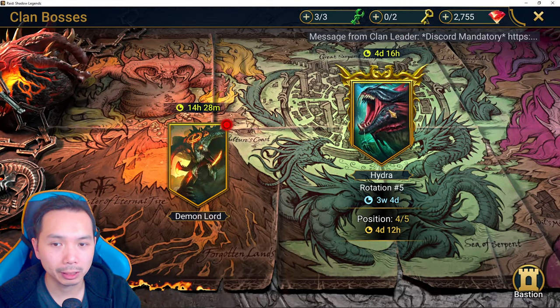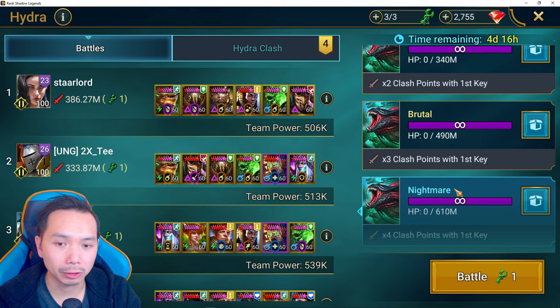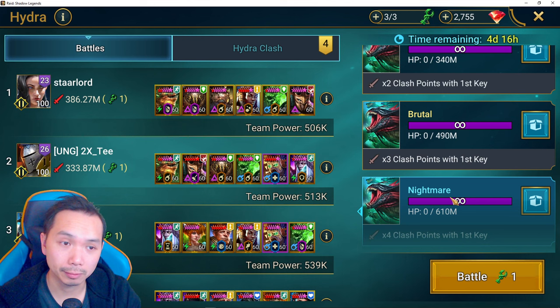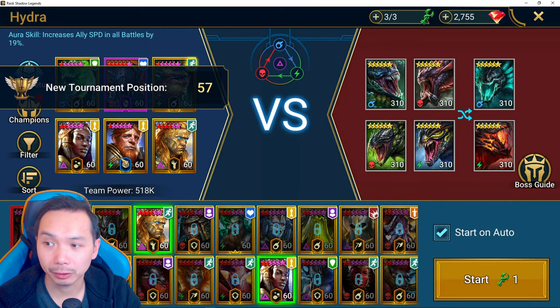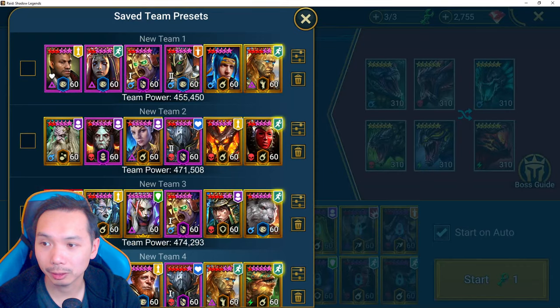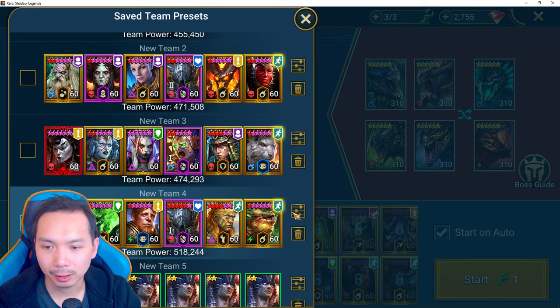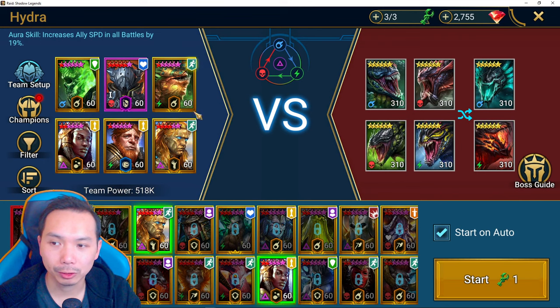Let's hop over to the Hydra boss content. I've got three fresh keys on whatever difficulty you choose — I'm going to pick Nightmare. If you guys have a preset team that's going to be helpful, because this feature uses the auto feature to auto-complete your runs. Go to team setup and make sure your team is set up. For my team specifically, I've turned off Husk's A3 so he only uses A1 or his max HP AoE. Select that team and make sure it's all preset.